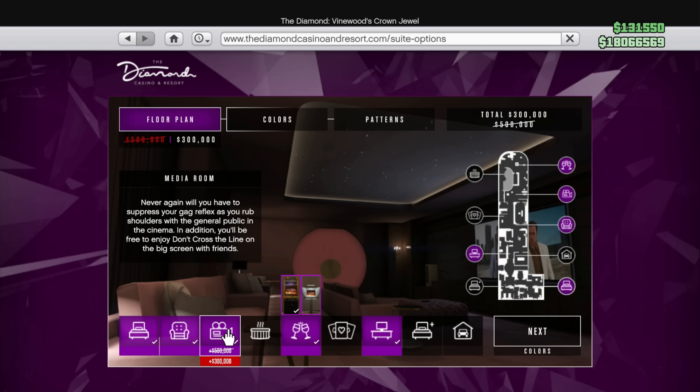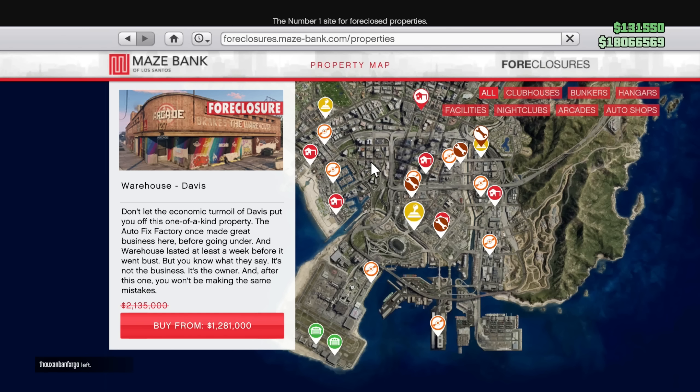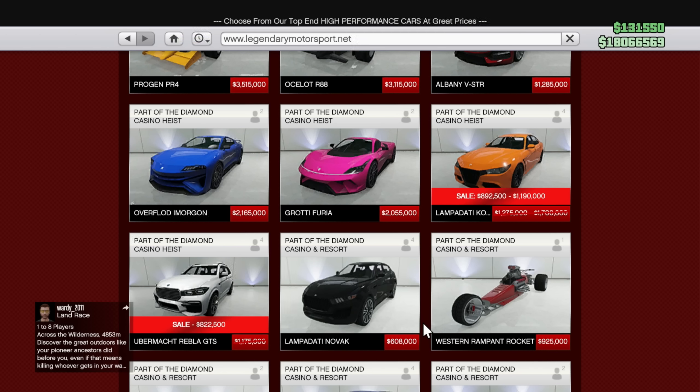Into the property discounts — two really nice ones this week. Starting off, penthouses and their upgrades are discounted this week. Also another really good one is the Arcade, 40% off on arcades, which is awesome.